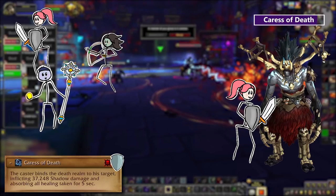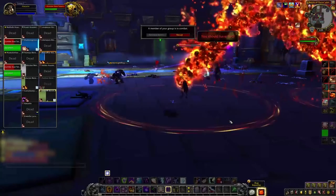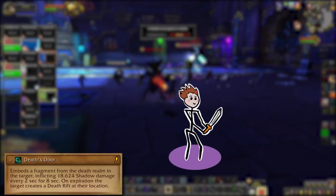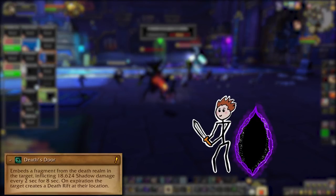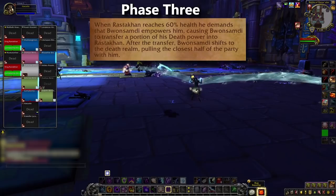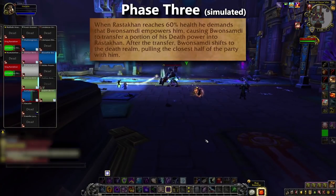His Caress of Death hits his tank pretty hard and prevents all healing for 3 seconds. Use your mitigation and try to top up before this comes in. The only Bwamsabdi thing for non-tanks to mind in this phase is Death's Door — a random target will take damage over time and then drop a Death Rift when it expires. You'll need those in the next phase. My best guess is to spread them more or less around, but try to keep them out of melee. When Rastakhan reaches 60% health, we move into Phase 3.